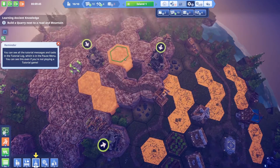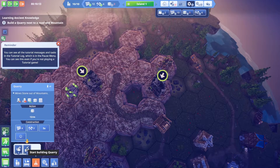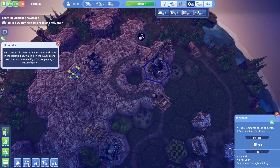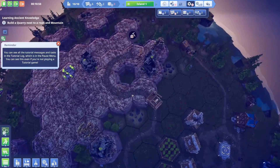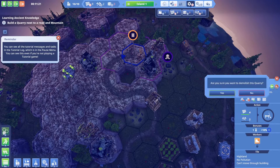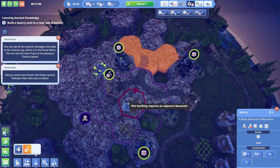We'll go ahead and drop down a quarry — it will unfortunately block off a bit of space, but that's okay because eventually it'll run out and we can destroy it. Actually, I think I'll put one here first instead — that's probably a better idea. Did you know that forests will slowly remove pollution? Good to know.